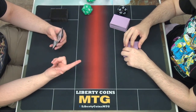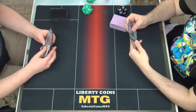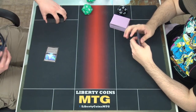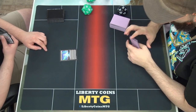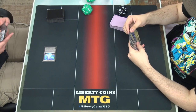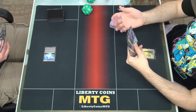Alright, hello everybody. I'm on the play with 6, and then kept 7. I'll start with the Great Hall of Starnheim. I can pay 3 to sacrifice and get an angel. I will play a land and go.